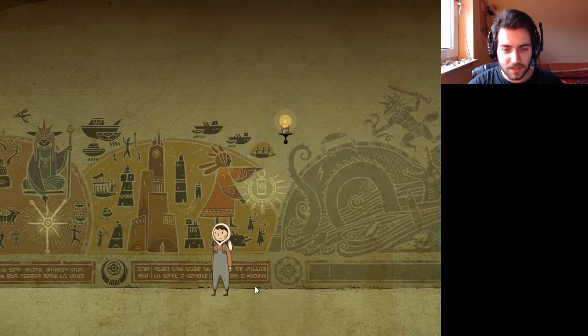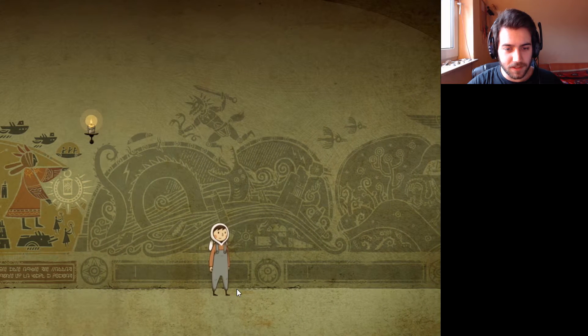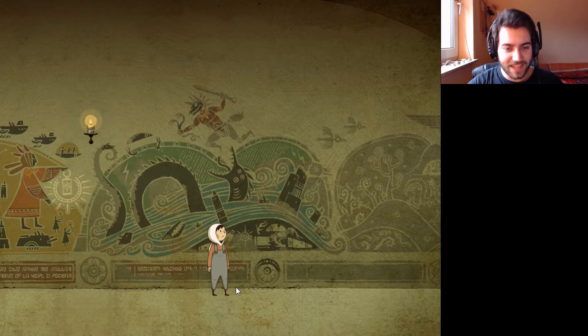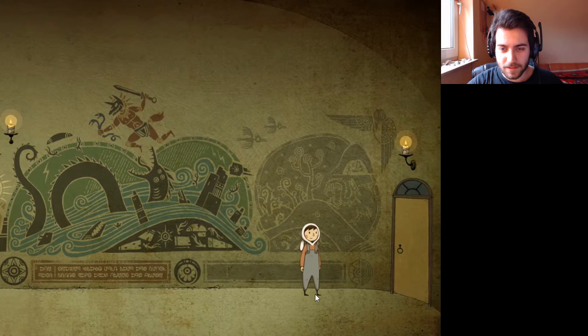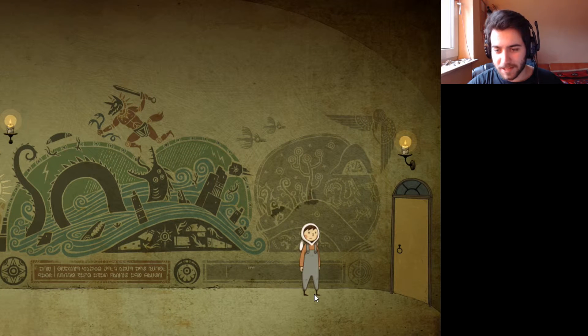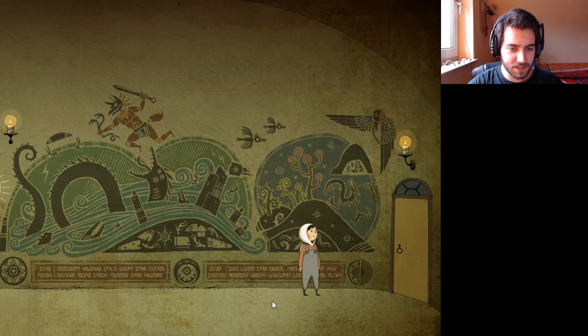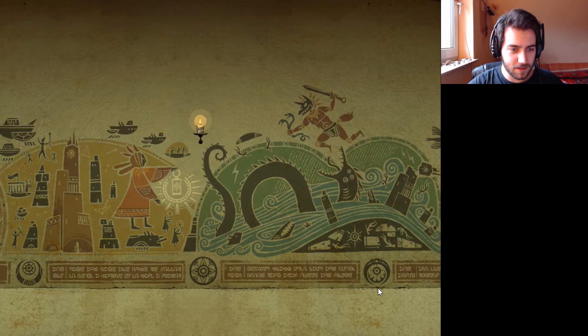Oh, that guy holds a lantern — do you think that guy is us? Alright, this is a big one. Oh yeah, it is. Oh man, I like this. Very nicely done. I like how the character is actually looking at it too. That bird dude is telling me to go the other way. There's gonna be a wolf — a crazy wolf dude with a two-headed snake? Everything's gonna collapse? Everything is gonna be destroyed? Oh no. What did we do?